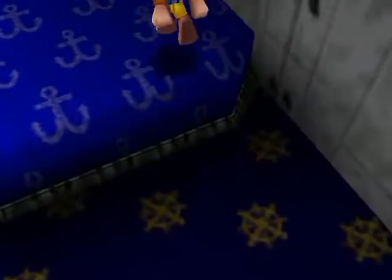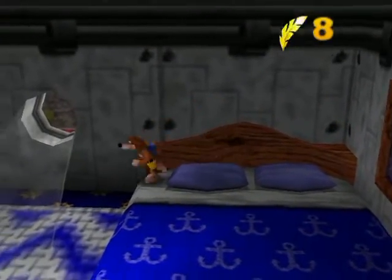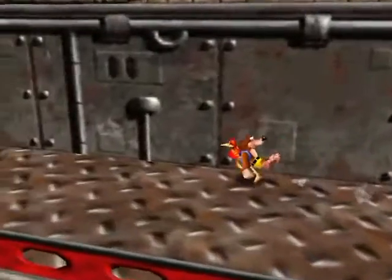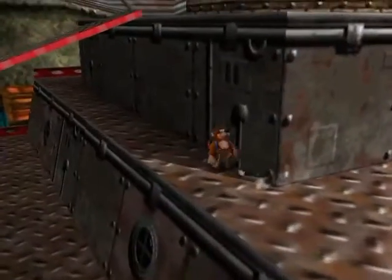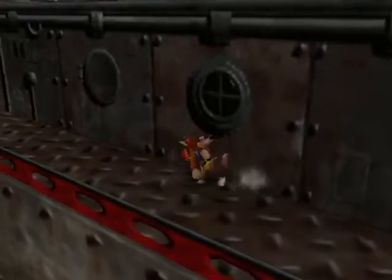Alright, what else we got in here? That's it, besides the golden feathers to refill after my boombox usage. Okay. Now, basically what I'm gonna be doing here, this part, is going around each of these cabin-type places and seeing what I can find, just to make it as organized as possible.